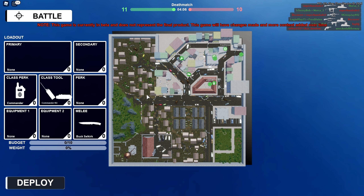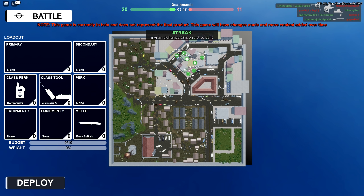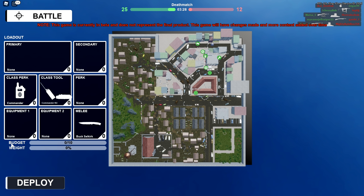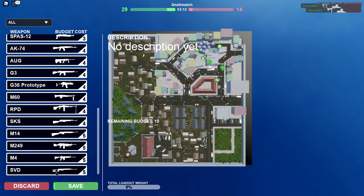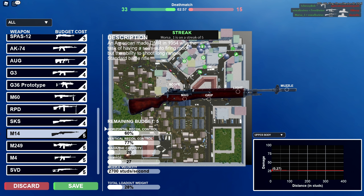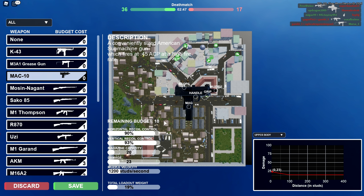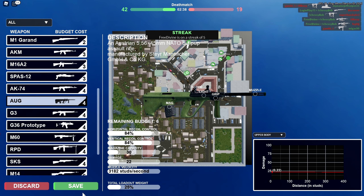Anyways, this game is very unique — it's taking a lot of things from other FPSs I've personally played and really enjoy. As you can see in the loadout section, you have primary, secondary, perk, equipment, and equipment 2, each with points. At the bottom you can see your budget — 0 out of 10 — and your weight, because obviously the heavier you are, the slower you'll run. You can choose weapons costing 0, 1, 2, 3, 4, or 5 points.